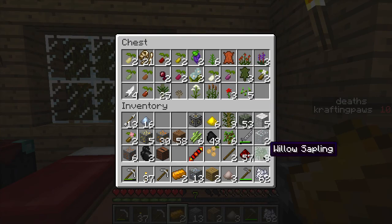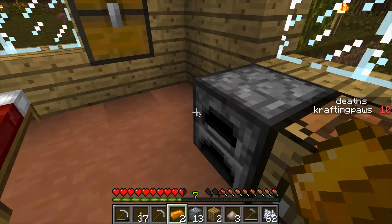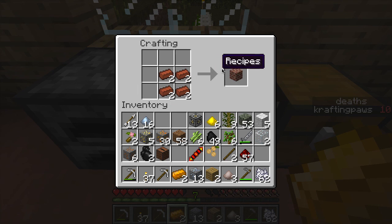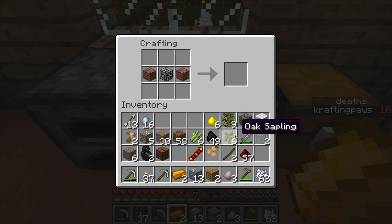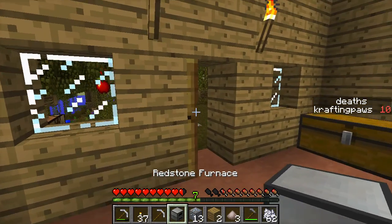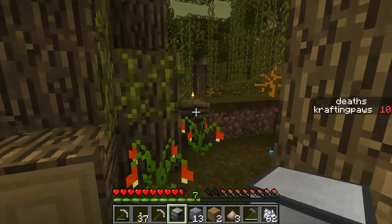Let's put some of the saplings there. Redstone, reception coil, and copper. Bam — we got a furnace! Oh yeah baby, we got a furnace!